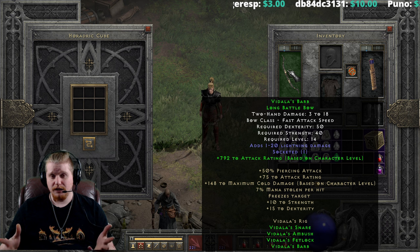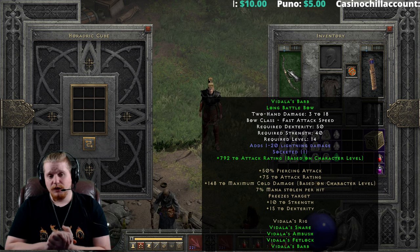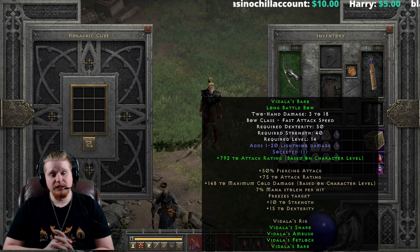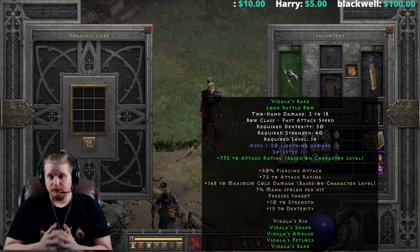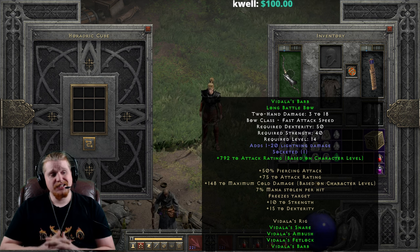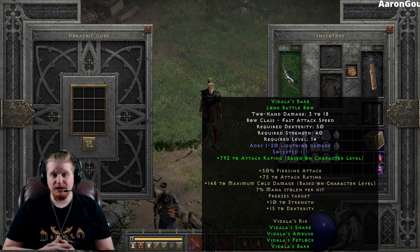That 7% mana steal is actually really great, especially considering any time you're running an Amazon at low level you're usually burning lots of mana using abilities like multi-shot, strafe, freezing arrow, ice arrow, cold arrow, fire arrow, exploding arrow, and immolation arrow — they're all such mana hog abilities. Having 7% mana steal on this set is a great choice. This set could potentially also be utilized very well by a low-level enchant sorceress, or even a paladin, because it has some very nice effects on the full set. We have 50% piercing attack, so before we ever get to level 30 — which is the level required to get piercing attack — we've got 50% piercing attack on this set bonus. Absolutely great.